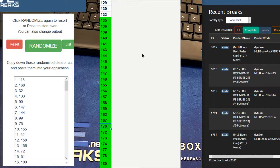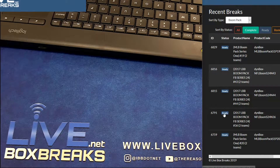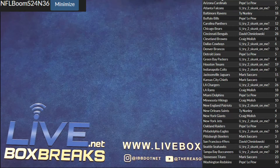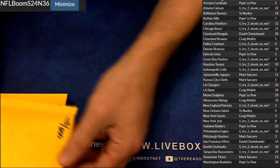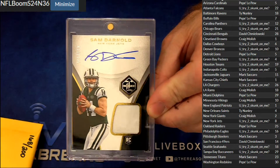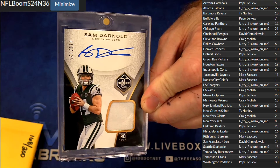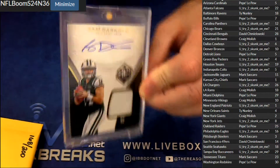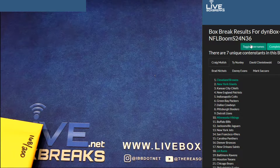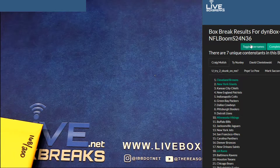168 got the greenie, nice. Alright, pack 36 start us off — you trying to skunk on me? Here we go, 113 for number 36. Oh look at that — Sammy Darnold limited auto jersey numbered to 125. Nice pickup for you trying to skunk on me, not tonight bro, not tonight. Sammy D for you. Always gotta double check the name, just want to make sure I don't mess up a boom.